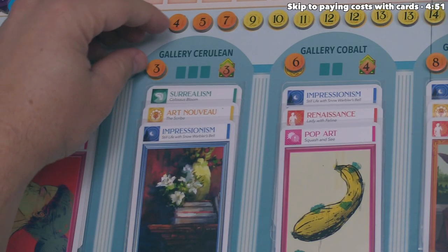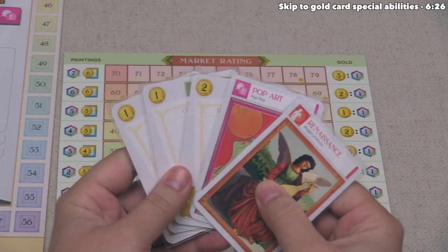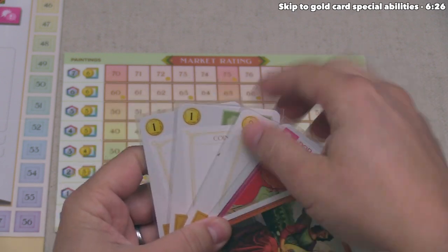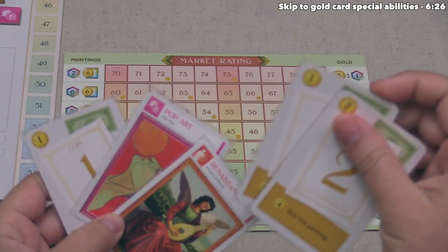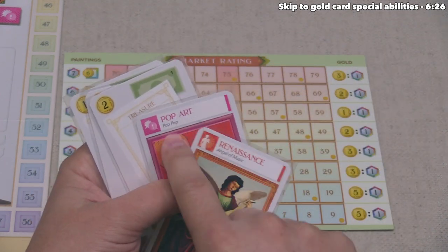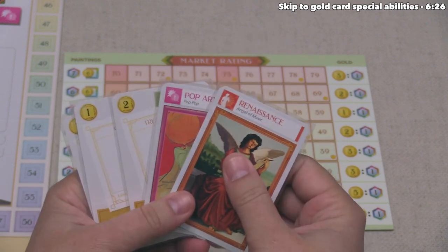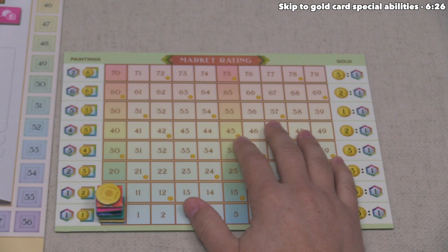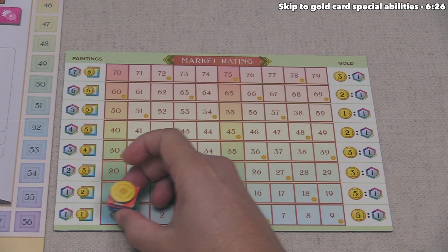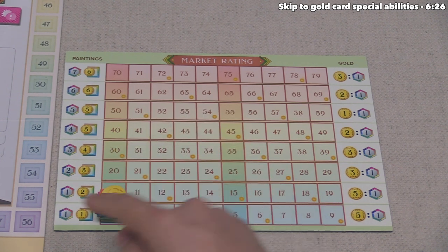For this acquire action, let's go to Gallery Cerulean. The price to purchase any of these paintings is three. To pay for this, we have to play cards from our hand. Gold cards give us value equal to the number on them. We also pay with painting cards, and the value of those is determined by the market rating board. At the start of the game, genre tokens for the five genres are at zero, and looking to the left of each row, you can see the purchase power.